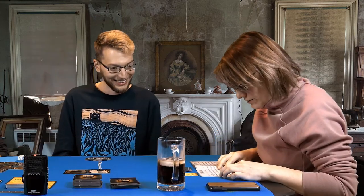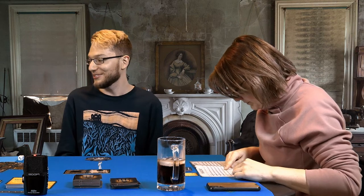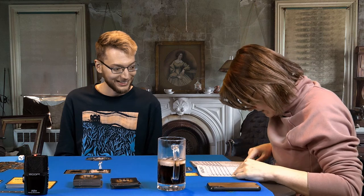Flash rolls six dice for the haunt roll and rolls all blanks — a zero. Everyone is stunned. There was only one omen tile in play, meaning he needed to roll at least one on any die to avoid triggering the haunt. He failed. The haunt begins. Aaron points out this was a roughly one-in-729 outcome. Flash is now the haunt revealer and must consult the haunt chart.